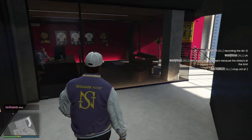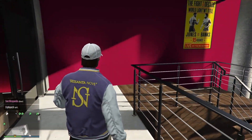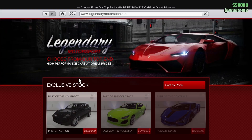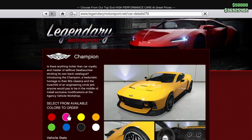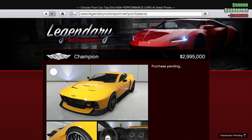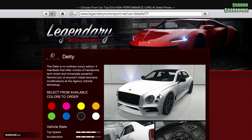I'm going to order some cars to the garage and go check them out. On Legendary Motorsport - yes! We've got the Dubachi Champion, brand new. I'm ordering it right now to the agency garage - three million dollars for the Champion. And the Enus Deity...